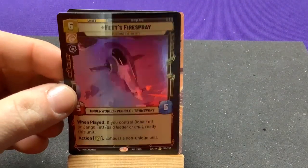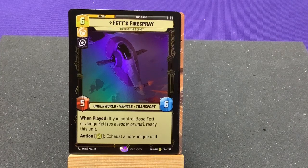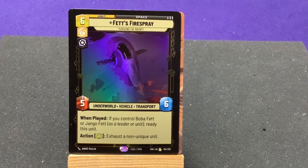This is an interesting piece of trivia I just learned. This is Fett's Fire Spray — Pursuing the Bounty. You might wonder, isn't the name of his ship the Slave I? Apparently now that Disney owns Star Wars, they've decided they can't call it Slave I anymore because he was a slave, which is why he gained the ship. So now they just call it the Fire Spray, which is the type of model the ship is.